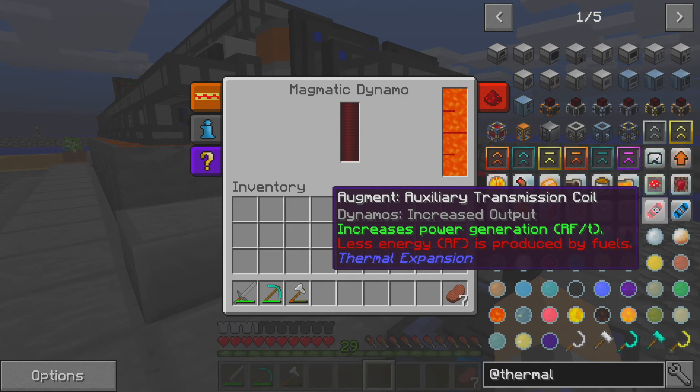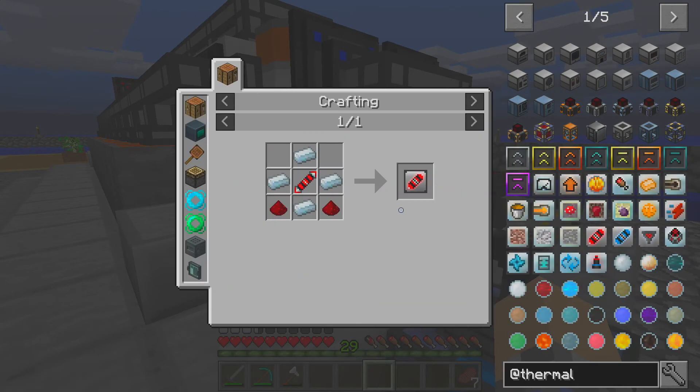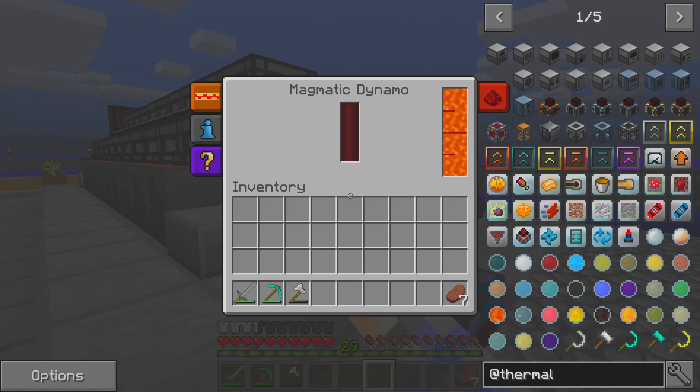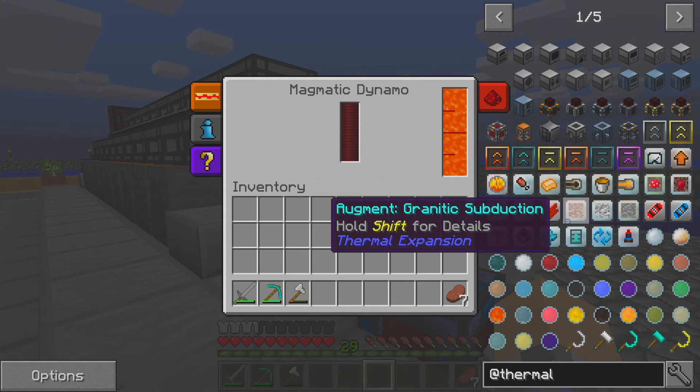I'm not sure which one. Maybe this one? Dynamos — increased output. That's the one. We want that right there. My theory is that if we use one of these hardened upgrade kits, it'll give us the ability to then add an augment. Maybe. I've never done it before.